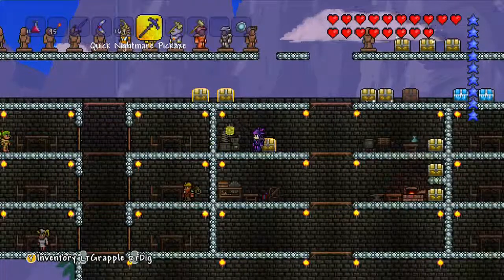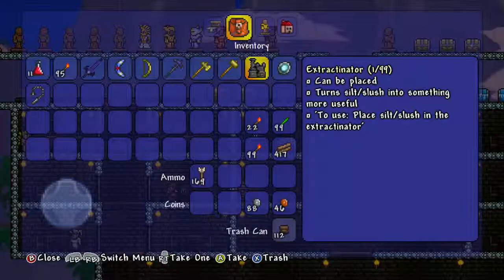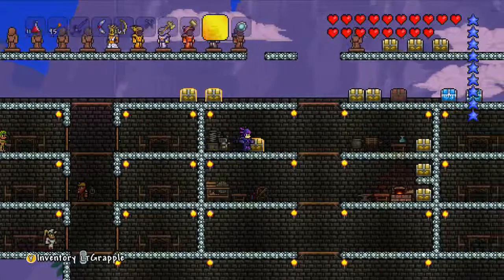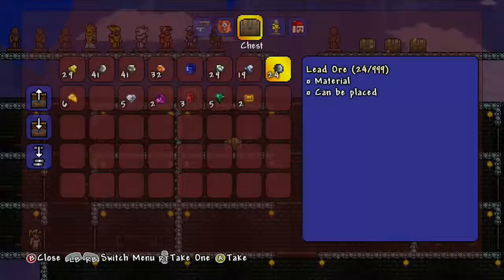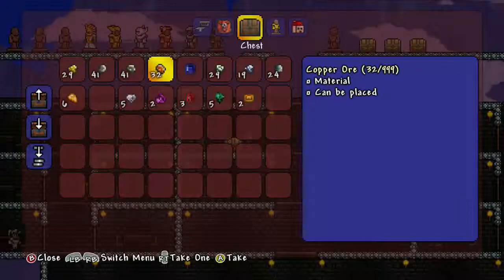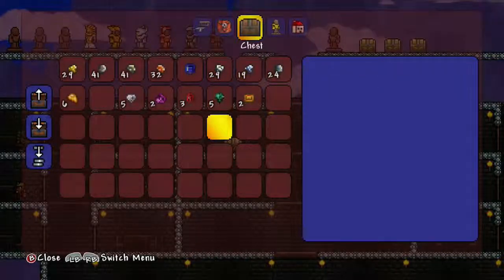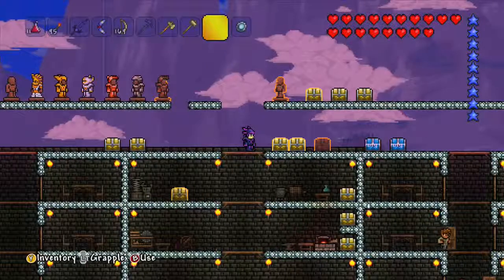One cool addition I did find was this little thing right here called the extractinator. I can turn silt and slush into useful things — it's pretty useful. I'll just place that back and show you: we got some ores and gems — platinum, tungsten ore, some sapphires, copper, tin, gold. You get some pretty neat things out of the silt and slush from the sand and snow biomes.